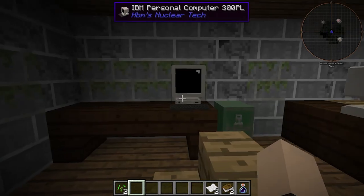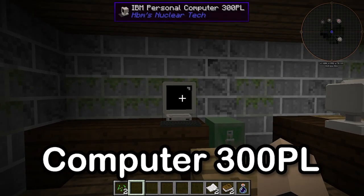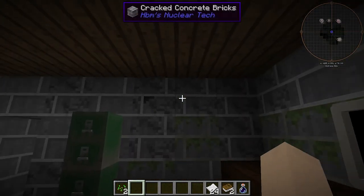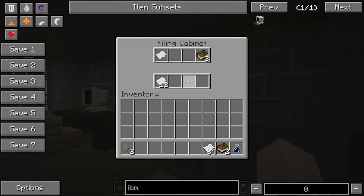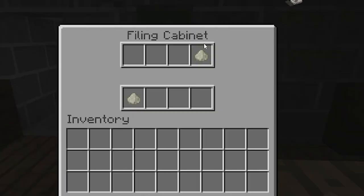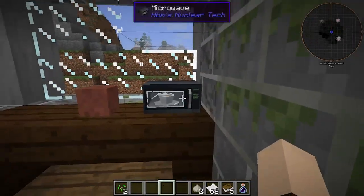Now we're at the second floor. We got our first computer here — it's the IBM Personal Computer 300PL. We got more paper in here, so if you need books for an enchanting table, this is the place to go. We got dust — I hate dust. Oh, we got a microwave.